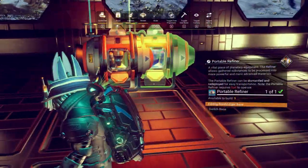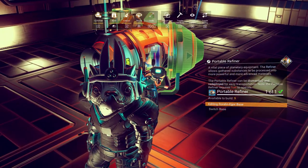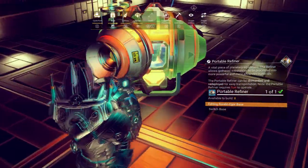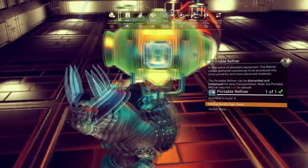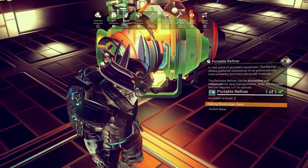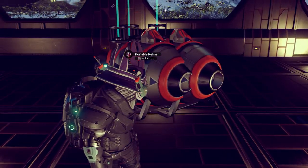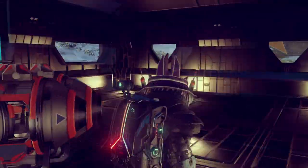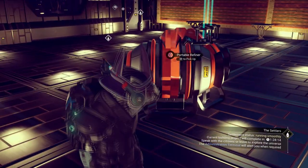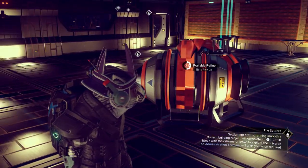I'll do it one last time to show you. Get the portable refiner, pop it in just in the middle at a slight angle — I always find the angle works a little bit better if you put it at just a very slight angle into the middle. Then do exactly the same thing again — try to get it lined up, wait for it to go inside itself. Fantastic! Right now I've got eight dihydrogen jelly in there, as you can see — it's cloned over to the first one, then the second one. Now I've got eight dihydrogen jelly.